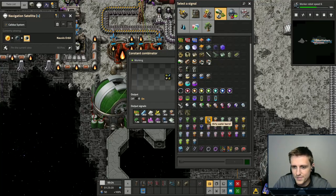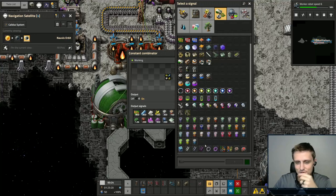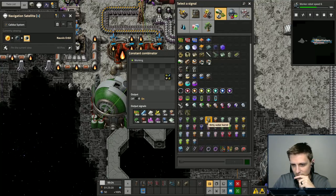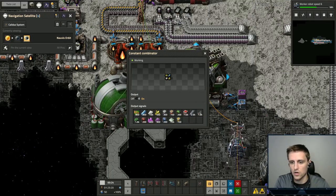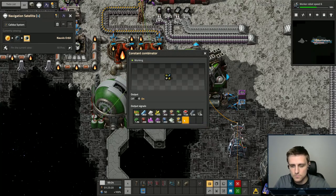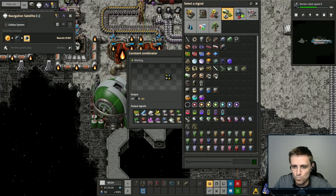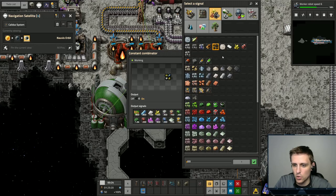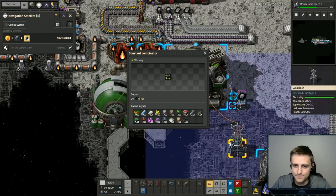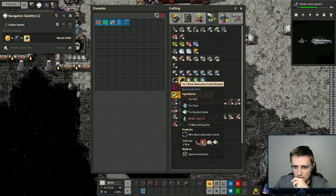Let's also grab some coal — about 400. These visible observation frames need glass. So that's everything for that. We just need some telescopes then. Telescopes take multi-spectral mirrors, low densities, glass, and space assembly machines. So we need to figure out multi-spectral mirrors. We'd love to do it with iridium, but we are not yet making any iridium. So we have to do it with steel, heat shielding, glass, low density, lubricant, and chemical gel.